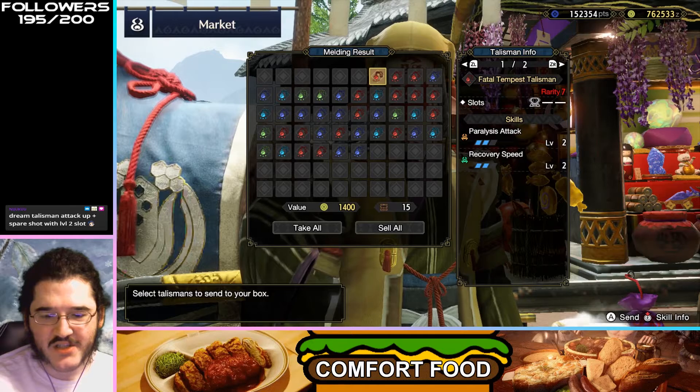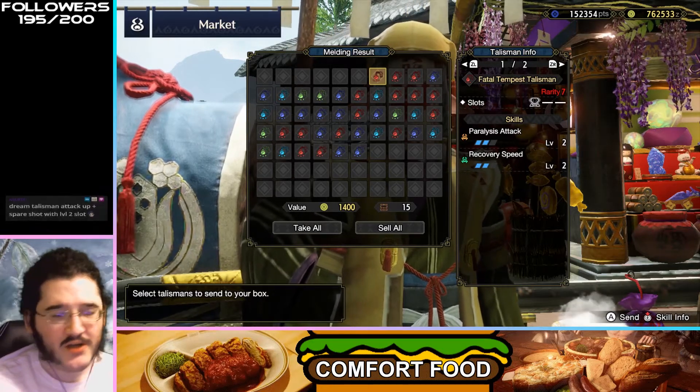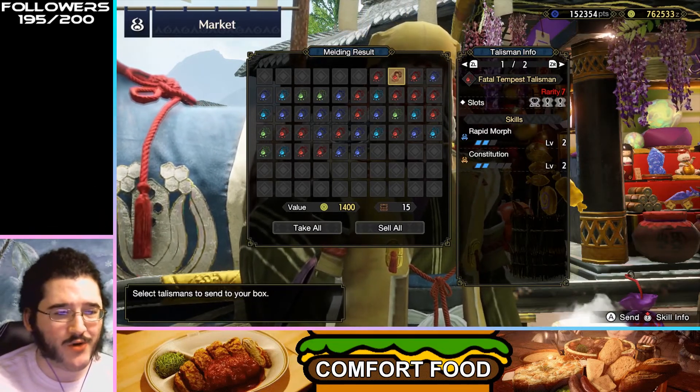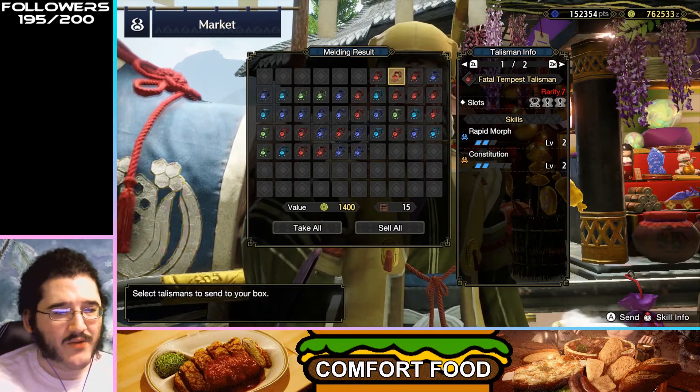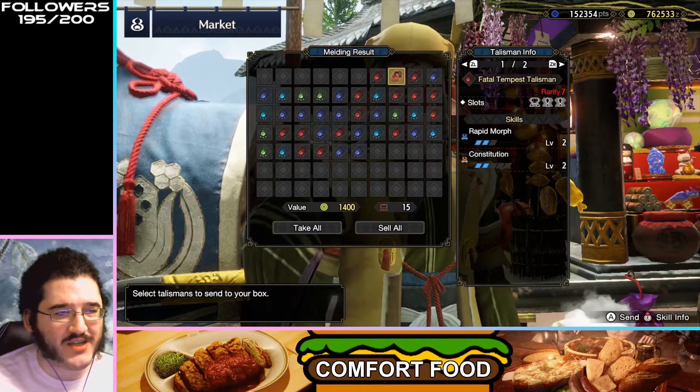Extreme talisman — Attack Up plus Spare Shot at level two! That's something to look for. Wow, this is pretty good — this is a very good talisman.